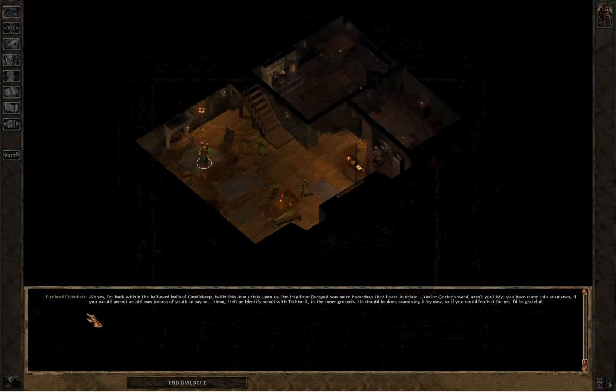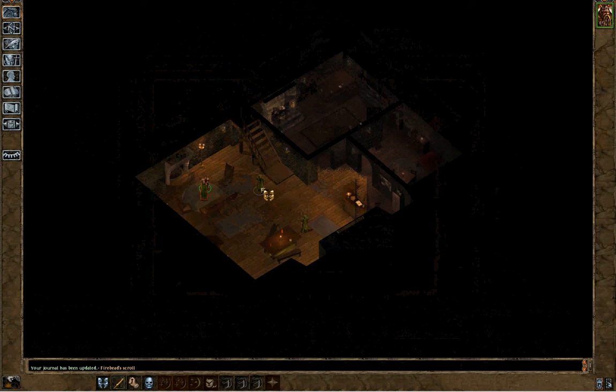One NPC says: 'It's hard to find decent folk nowadays.' Another — I'll probably pronounce some of these names quite wrong — says: 'I'm back within the hallowed halls of Candlekeep. With this iron crisis upon us, the trip from Beregost was more hazardous than I cared to relate. You're Gorion's ward, aren't you? I left an Identify scroll with Tethtoril in the Inner Grounds — he should be done examining it by now. So if you could fetch it for me, I'd be grateful.' Alright, so we got a little quest there from this nobleman.